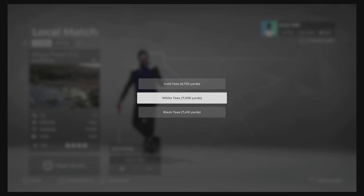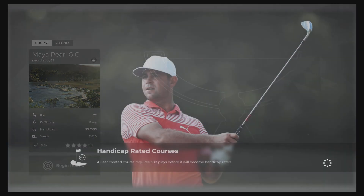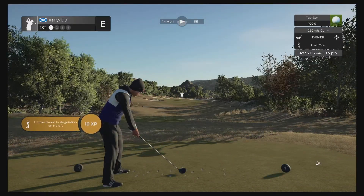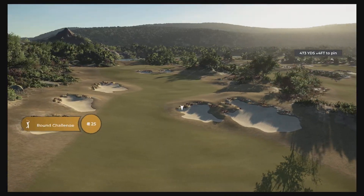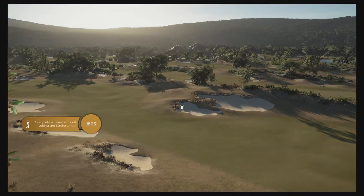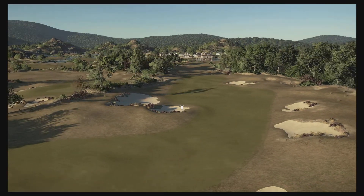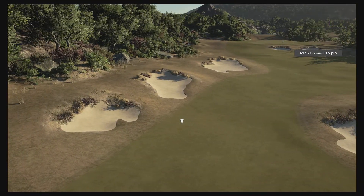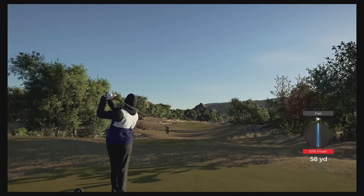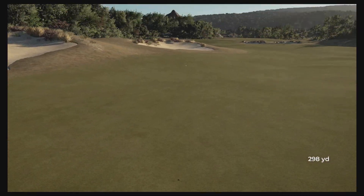We do have three tee options and we are going to be swinging from the black tees, which are playing a lengthy 7,410 yards, and as always pin set number one. This is Jamie's only second course to my knowledge, so no idea what to expect. We do have brutal wind conditions — 14 mile per hour winds coming in from the south east. What a fantastic looking environment here on the opening hole. I think a delta theme is used here. The fairways are going to be very undulating.